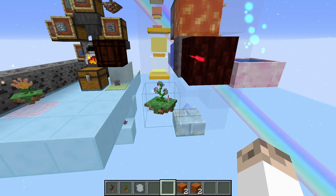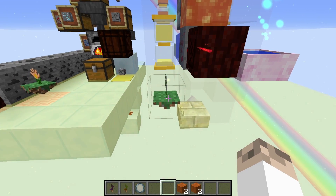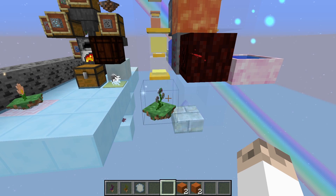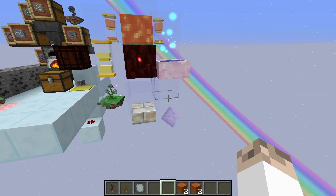One thing you might get confused with is that when I hover over a flower I'm getting the range of the flower on my screen. That is because I'm using a mana seer monocle, which allows me to do that — it's actually a Botania item. It's very easy to craft and it's a very handy thing to have.